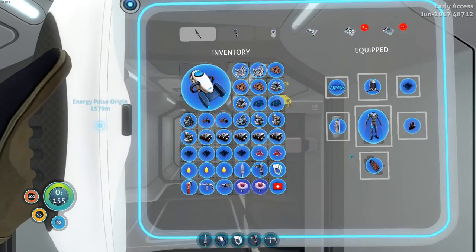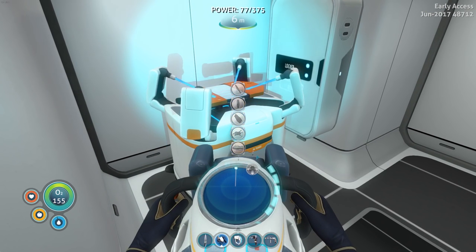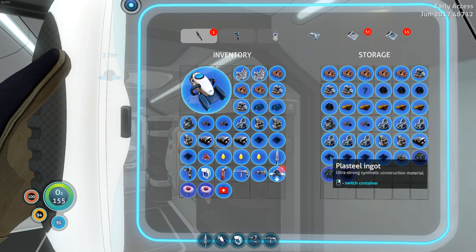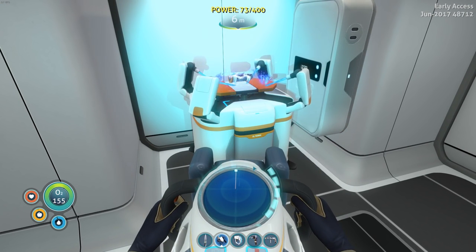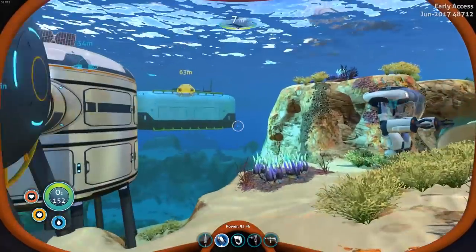Pressure compensator — we're gonna quickly swap that in just like that. And look at that, we can finally make this one, which is just fantastic. We should have enough. We need more plasteo ingots — do we have one more? Holy crap, we're burning through plasteo like there's no tomorrow. We got the pressure compensator mark 3! What's the depth of the mark 3? I have no idea. Let's test that thing.